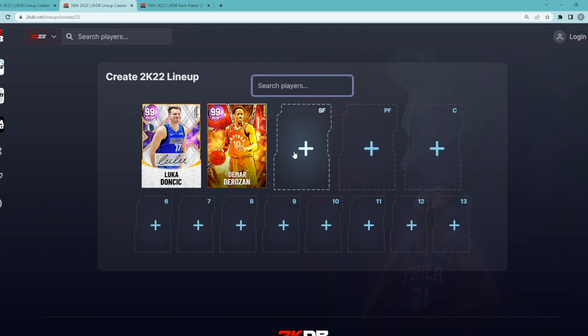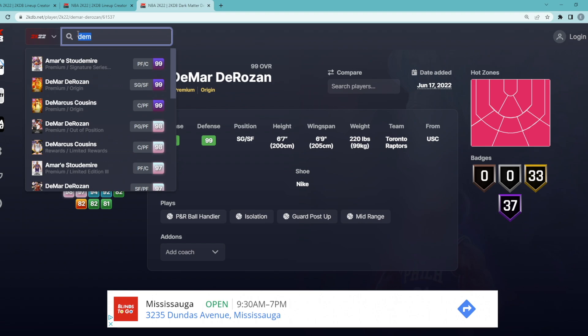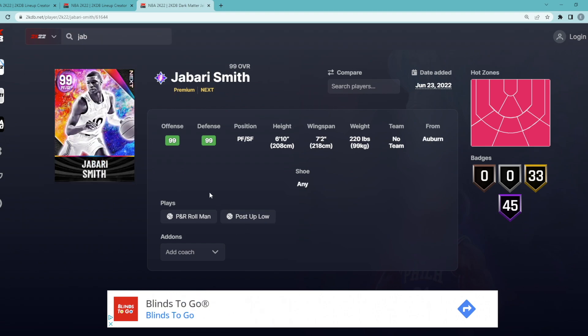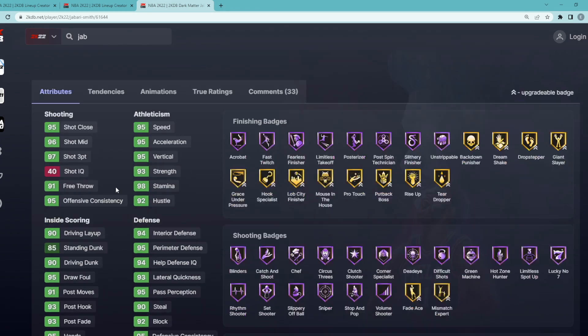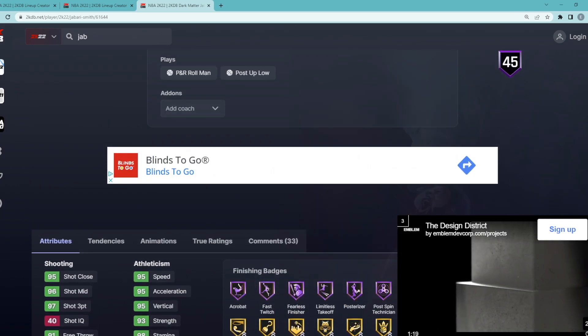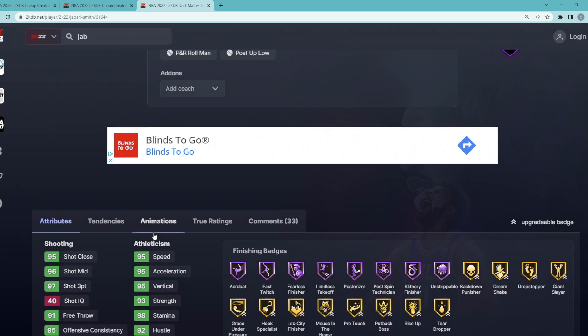For our starting small forward, we're going to go with the Dark Matter Jabari Smith. This card is so cheap and super good right now — literally 45,000 MT. I think you could make the argument he is the best small forward in the game. He's a powerful small forward, 6'10 tall with a 7'2 wingspan. The stats are pretty much like an Invincible card — going to be an amazing defender — and he's also got 45 Hall of Fame badges.